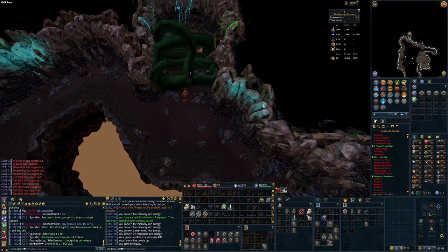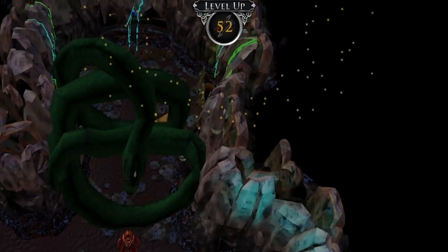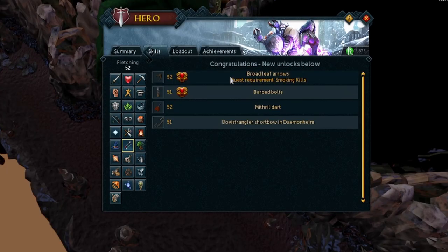Making sure to do our Tears of Guthix weekly. We've collected axes and got two more Fletching levels up to level 52. We can now make Broadleaf Arrows, so I'm going to need to get Smoking Kills done soon so I can start buying those arrow tips. It's a really good way to train Fletching as an ironman, and I am going to need some serious Fletching levels if I'm going to get my Quest Cape.